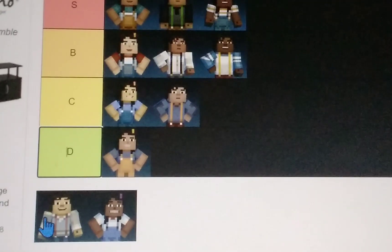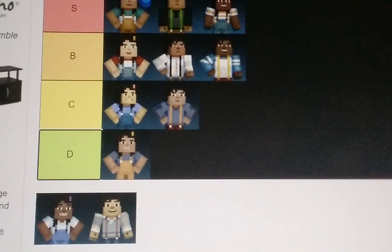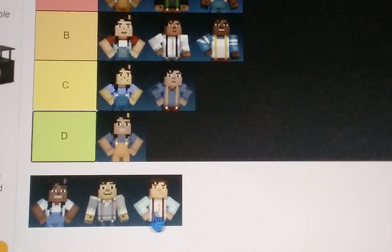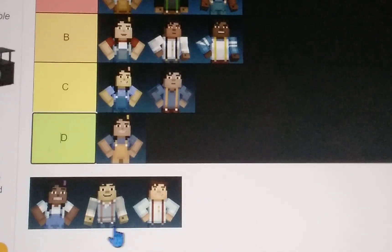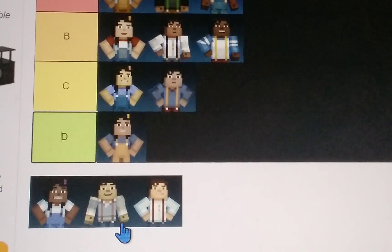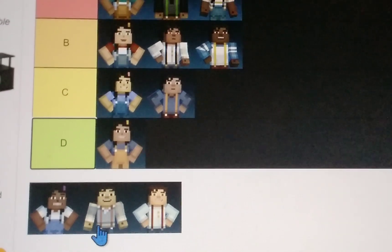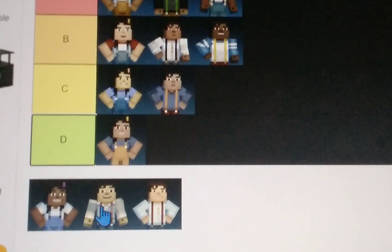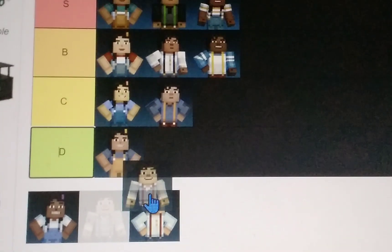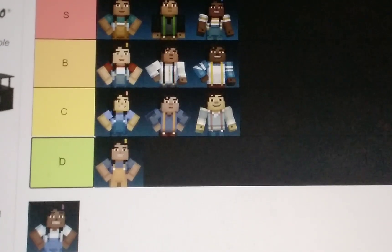Okay now let's go with Asian Jesse. Look at this Jesse — just compare these two, they look so similar: the same white shirt, similar color overalls, just pink and then red. I don't really like him. He actually does kind of look like me, so Asian Jesse, you're gonna have to go here.